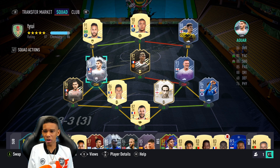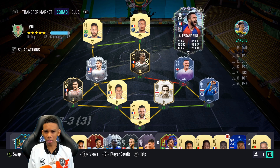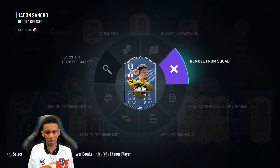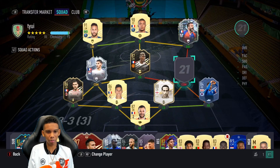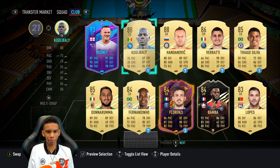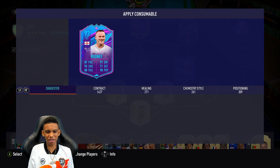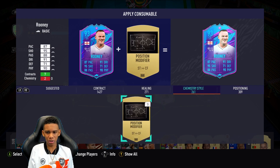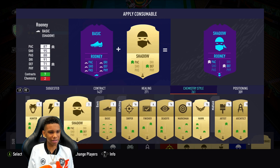We've got Mbappe, Neymar, Awa, Pogba, and we're going to fit Rooney right here in the CDM position. I was testing to see if Sancho works, but I'm going to use Alex Angini real quick. Take Sancho out, Rooney comes in. For this card I think he deserves a Shadow chemistry style for pace and defending, because his defending on this card is actually kind of sick - 71 defending for a striker, and he's going to be my CDM.